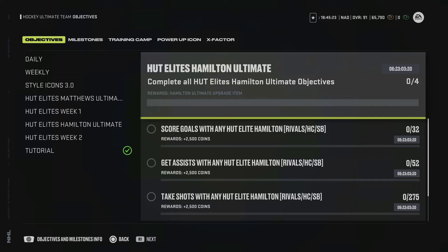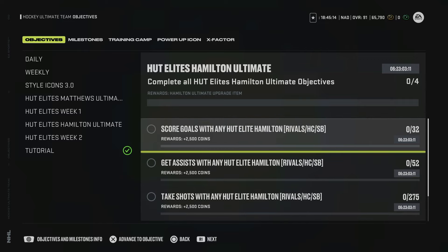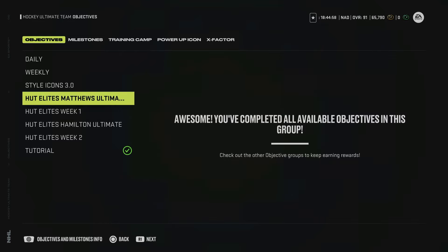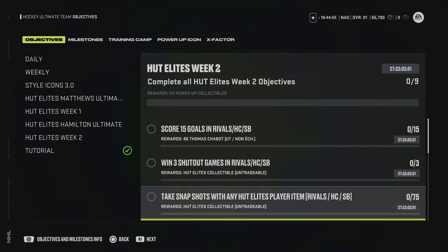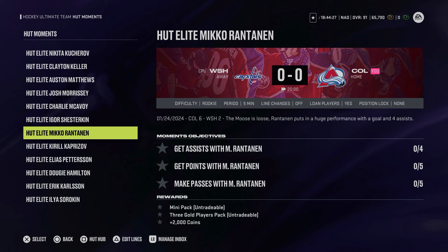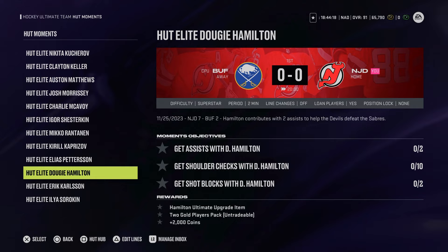There's also the Hutt Elites Hamilton ultimate objective path — same as Austin Matthews. You do a bunch of objectives with a Hamilton elite item; if you trade in his 84 card you'll get one Hamilton upgrade item, saving you essentially eight collectibles. You need five in total. Week two also gives you nine more power-up collectibles; finishing both weeks gets you 18 power-up collectibles, getting you almost all the way to 92 overall — you almost get a free master set item. There are new moments for week two items that net you various packs, coins, and collectibles, and the Dougie Hamilton moment gets you a Hamilton upgrade item as a free way to knock down the price.